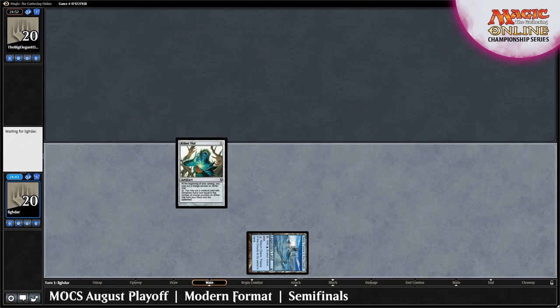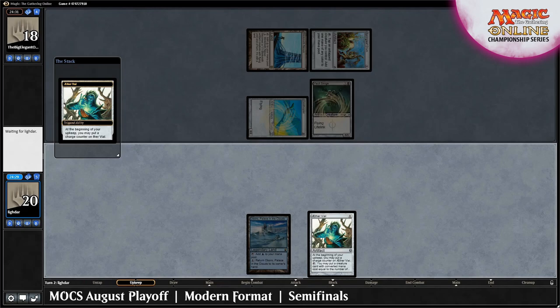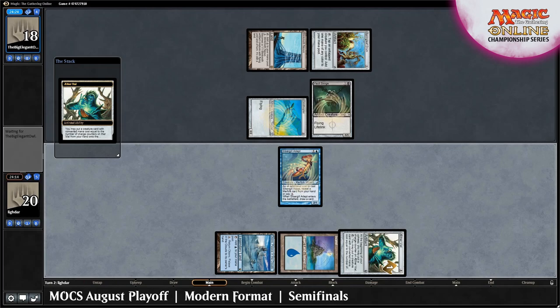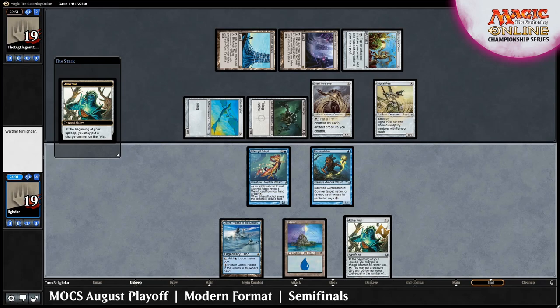Not to be outdone, the Big Elegant Owl has Blinkmoth Nexus into Springleaf Drum into Ornithopter and Vault Skirge, as Affinity does. An uptick of the Aether Vial and Silvergill Adept are the plays for Lidar, who also has a Cursecatcher via Aether Vial. Affinity then drops both Steel Overseer and Signal Pest to keep up the pressure, attacking Lidar down to 19.